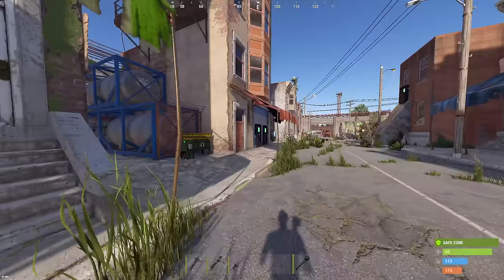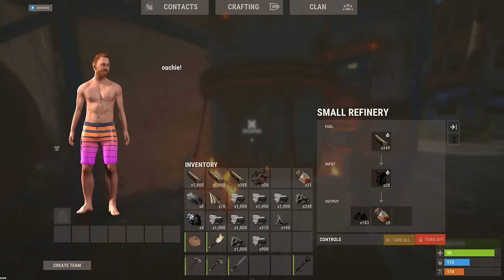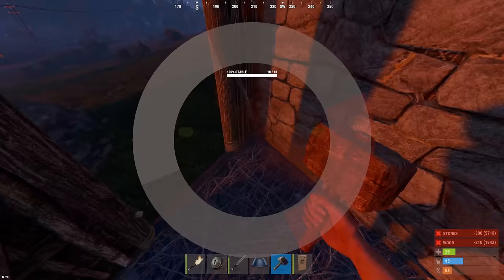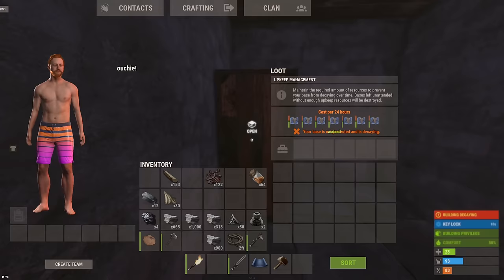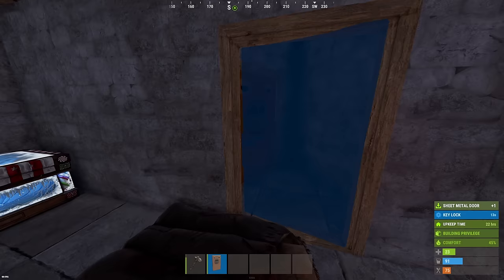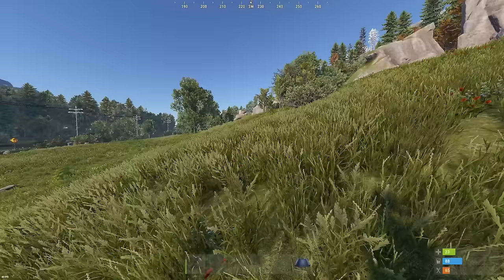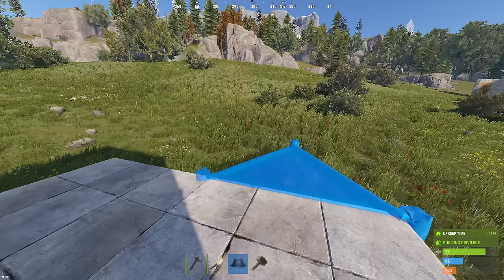I have a whole heap of resources now. We just need a bit of low grade and we should be good to get our starter base up. Our loot base is going down right here. We have a base secured — now we've got somewhere to keep all of our juicy trap-based loot. I'm liking this spot on the map. The trap base is gonna be right next to the gas station, so anyone farming this road should be able to see it. We're gonna make it look like a base that's been raided.